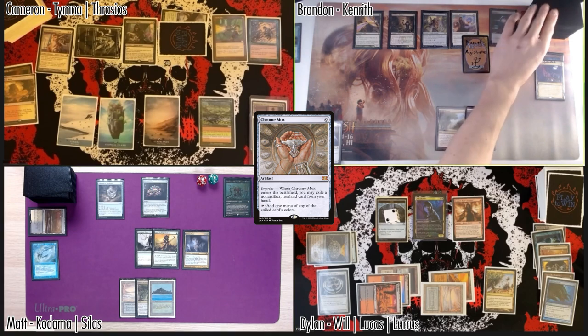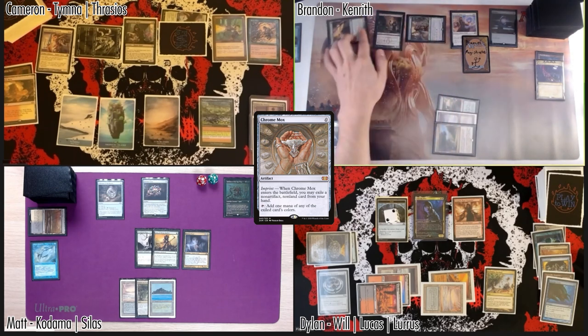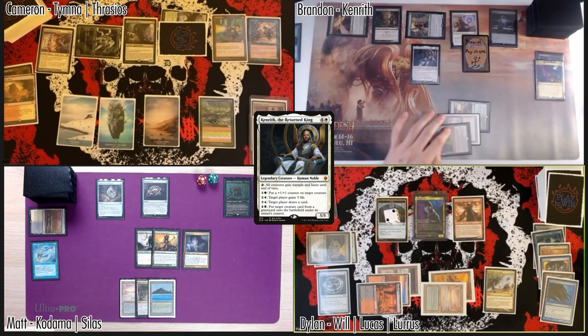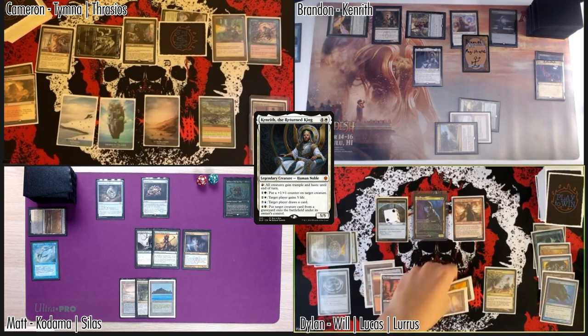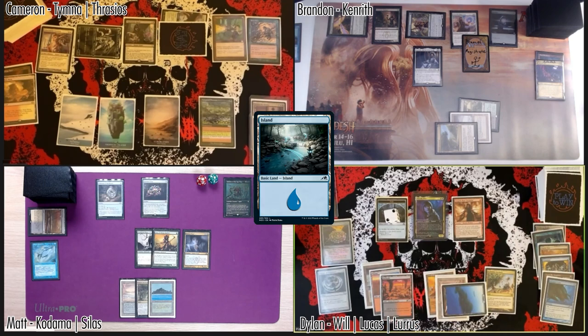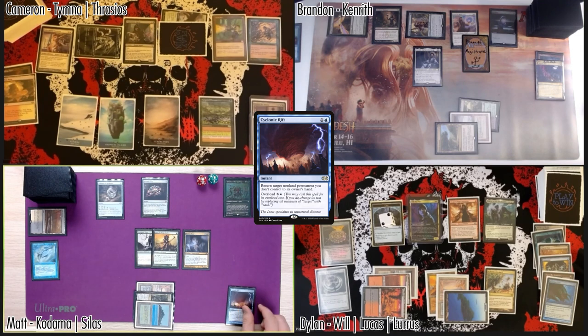I love the art you've done there, Brandon — really good. Thanks, I went to art school for five years for that one. We're gonna cast my commander. Any responses? I got nothing — high priority, pass priority. The big man! That's all I wanted. Untap, draw, play an Island tapped, and cast Lurus — can't cast any more spells. Pass turn. End step — I will Cyclonic Rift the Opposition Agent.